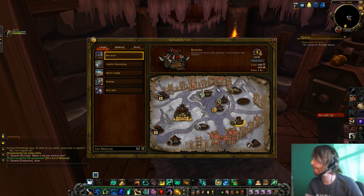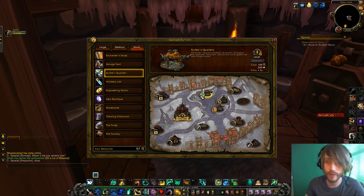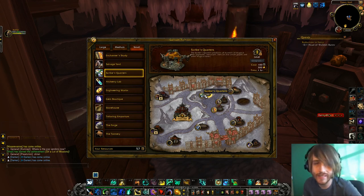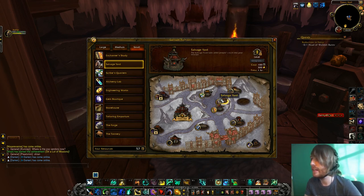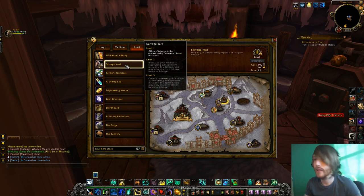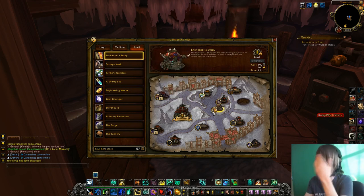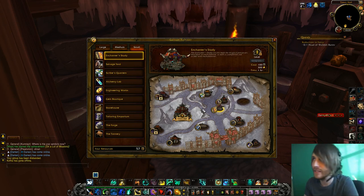I got a lumber mill, and then I have a scribe's quarters, a salvage yard, and an enchanter study. I made a scribe's quarters because I thought maybe I could make the new Darkmoon Faire trinkets. The salvage yard was recommended to me — I haven't really seen the perks yet. It allows you to get scraps from missions. I made the enchanter study so I could enchant my gear with the new enchants, because they seem to be really expensive on the auction house right now.